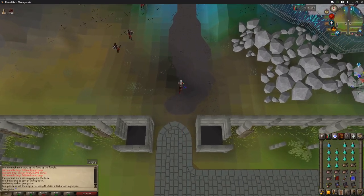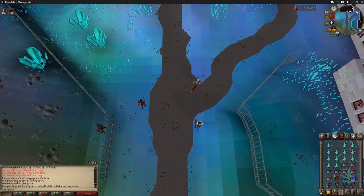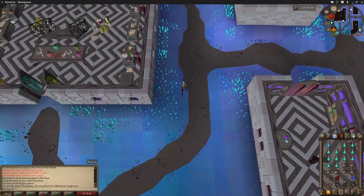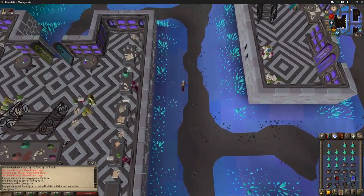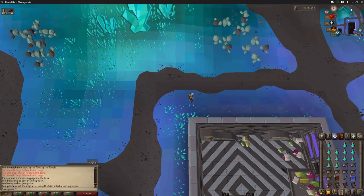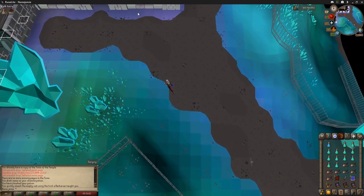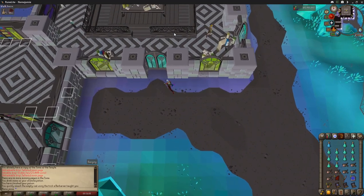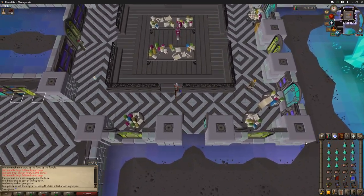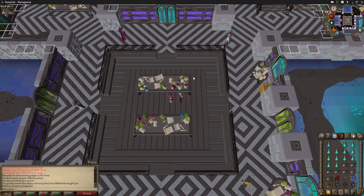Lagasiya is located in the middle of the library on the first floor. When you see her, right-click and use one of your books on her — that's going to start a dialogue where she talks about how interesting the book is. She'll then accept your other books as a donation and in return give you a 10k XP lamp, which signifies the end of the mini quest. It's unknown what level requirement is needed to use that lamp, whether you need a skill above 40 or 50 — it's unclear, so if you find out leave a comment below.